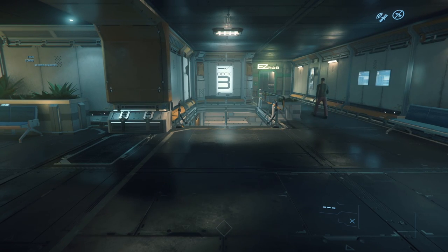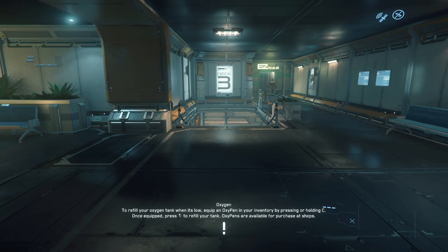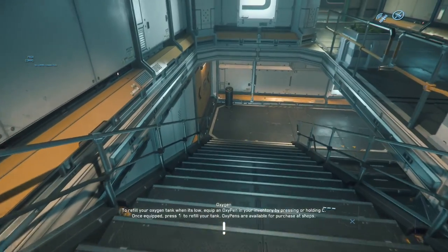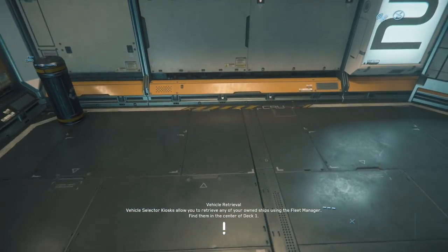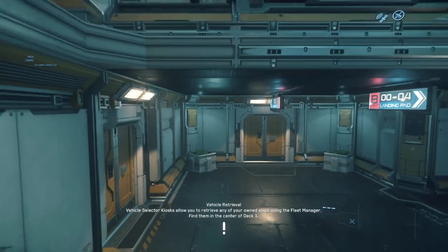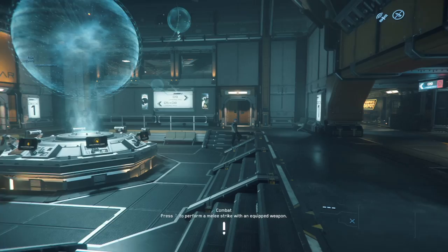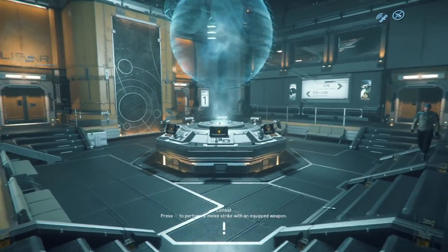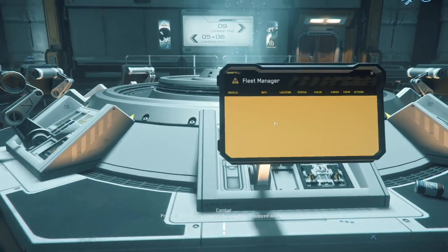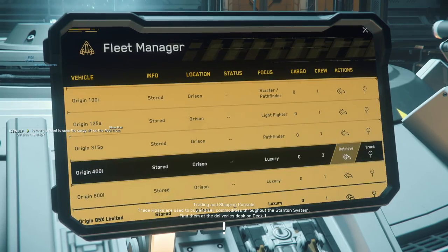We begin today's show in Port Olisar. There's a very good reason for this before you go running away saying 'here we are with the same stuff over and over again.' Many of us thought that when Crusader was done and Arsen was in the game, we would see Port Olisar laid to waste, destroyed — maybe by the Cat Ninetales. Instead, it's been moved much closer to Crusader, so you get beautiful views of that wonderful planet and its frame rate stuttering volumetric clouds.